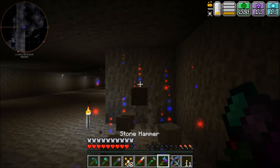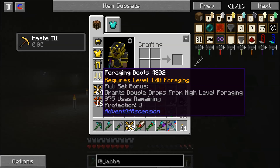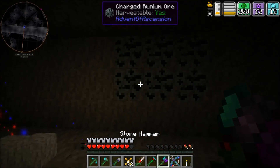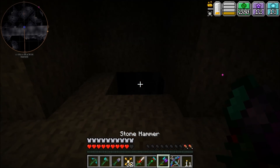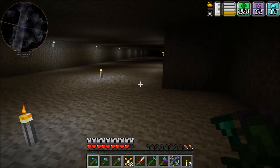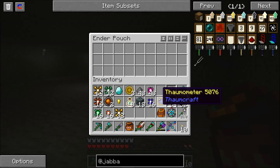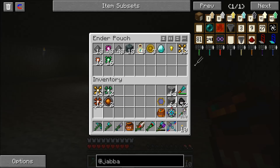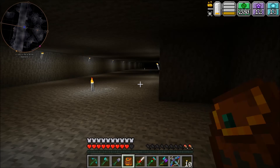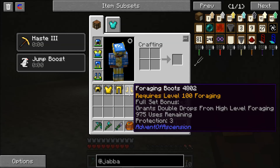It's useful to wear this armor if you're going to be doing this. What does it say — double drop rates from higher level foraging. Maybe if I'm in the Nether I'll wear it while I'm working to see if there's a higher chance of drops. For now I'll switch back to this armor because I like being able to jump and not die.